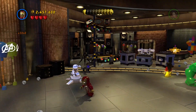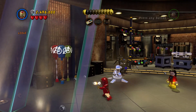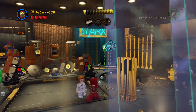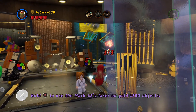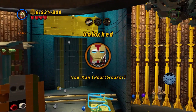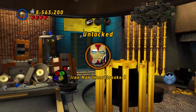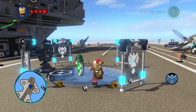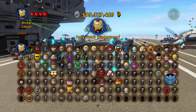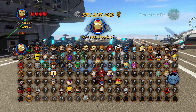Grab that one, and then go down here to the bottom left to hit this one. And then over on the top right part of the map, we're going to hit this other one. And you see right there that you can already see the token. Go and grab that.